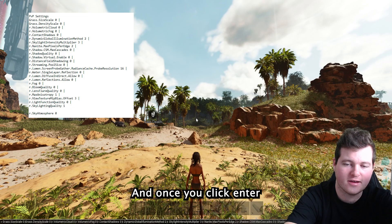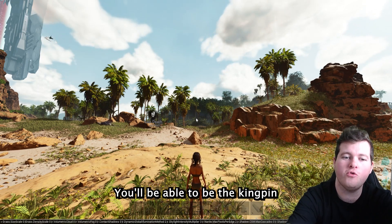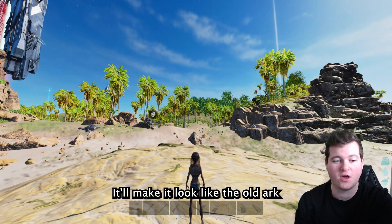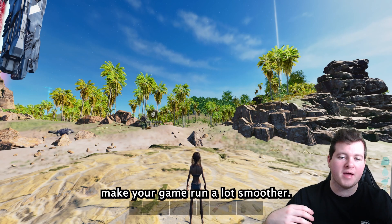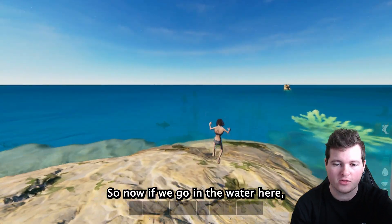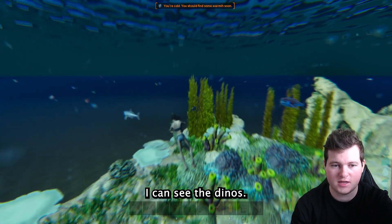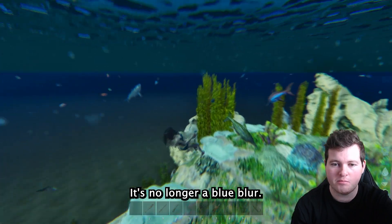Once you click enter, you'll be able to see everything. You'll be able to see through water, be the kingpin and see everything. It'll make it look like the old ARK where you've got no graphics, and it'll also make your game run a lot smoother. So now if we go in the water here, you'll be able to see everything — I can see the dinos, I can see the sharks. It's no longer a blue blur.